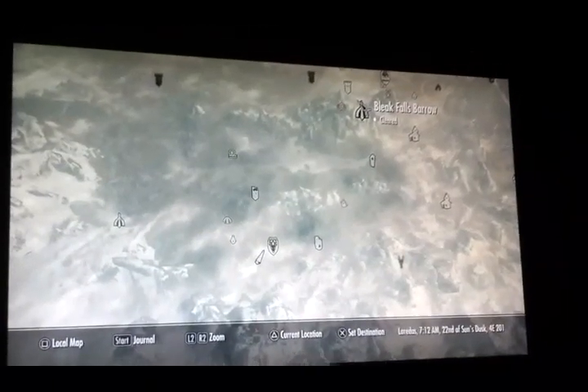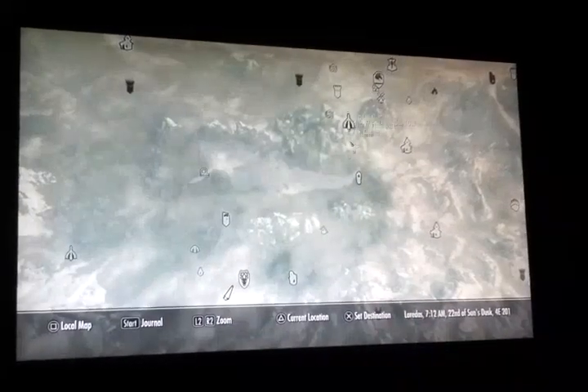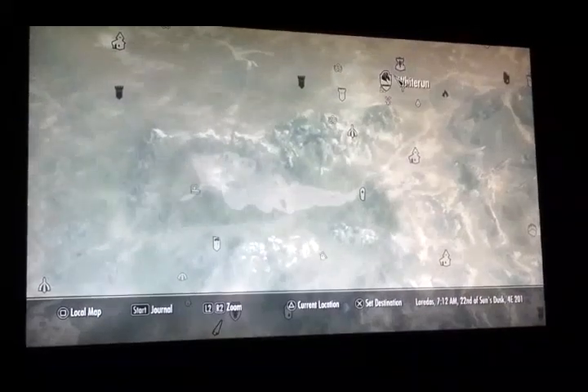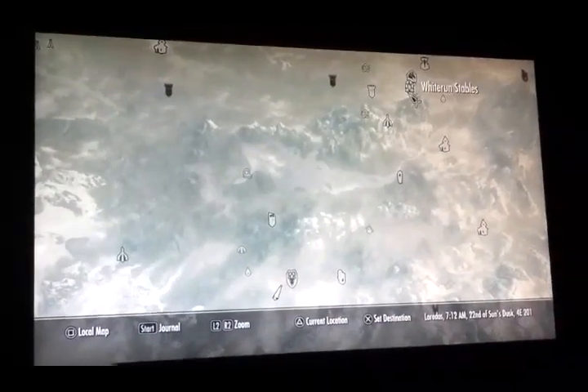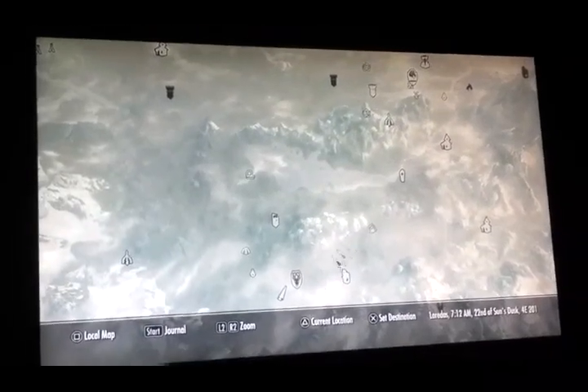Hello, it's Kaze Entertainment here and we're going to be showing you an armor glitch. To do this glitch you have to be in Falkreath. Falkreath is south west of Whiterun, or you could just go to Whiterun Stables and pay 30 gold to travel there.